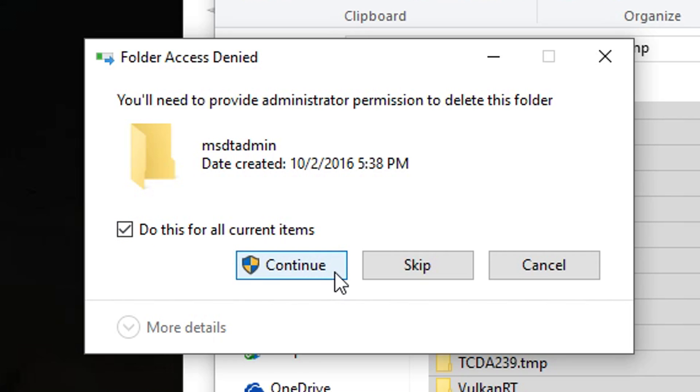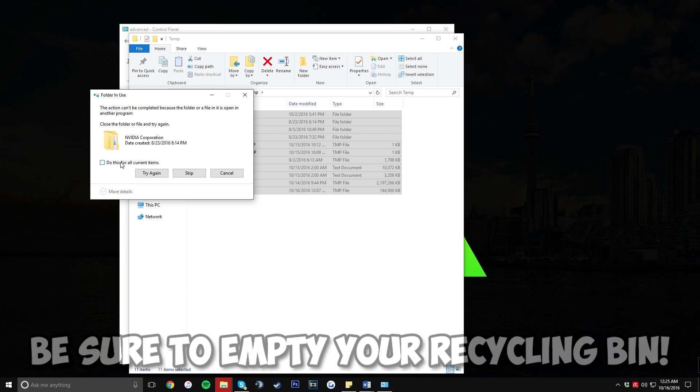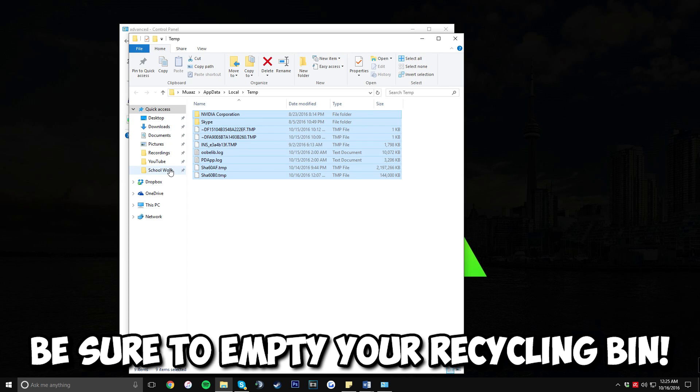It's going to say you need to provide administrator permissions to delete folders — click 'Do this for all current items' and then click Continue. There's a chance it might say the action cannot be completed because a file is currently being used by another program — just click 'Do this for all current items' and then Skip. This is going to get rid of a bunch of junk files.